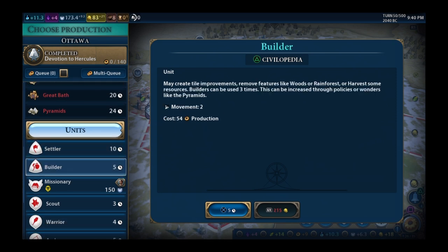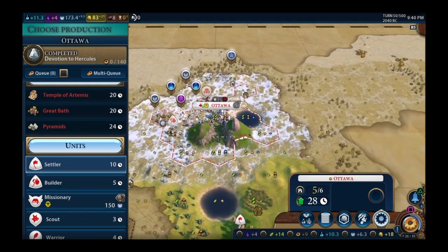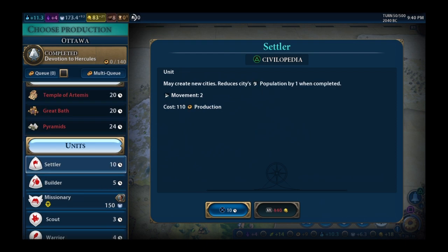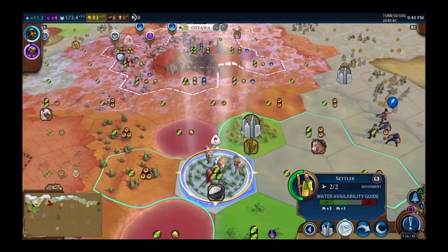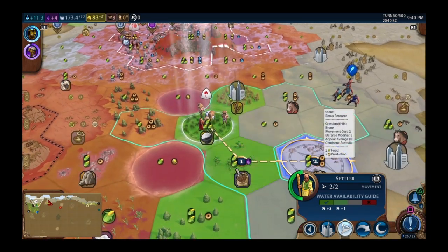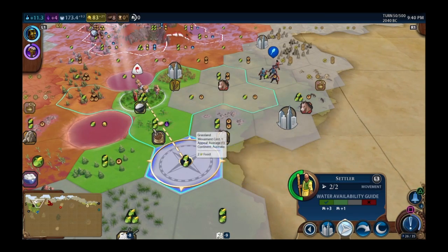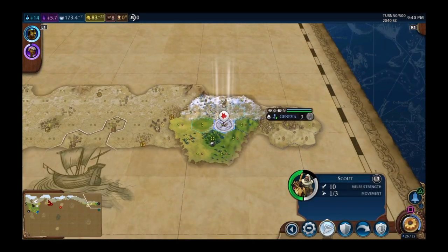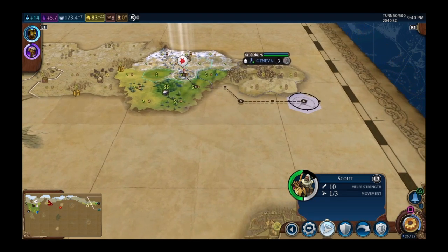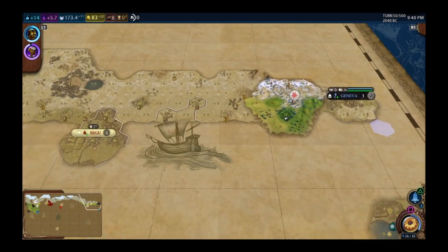28 turns away from the next population. I need cities in a bad way. If I settle here I lose a food, but I settle on the amenity tile and could sell it — I keep the culture maybe, and I've got a 2-2 tile to work. That's probably a better play. Let's settle there and keep the scout going south to touch the wall and get circumnavigation.